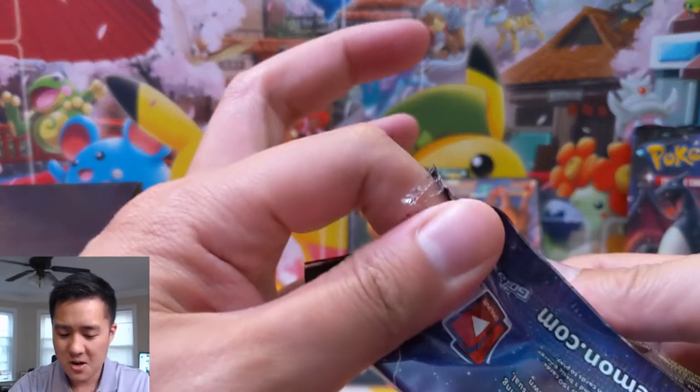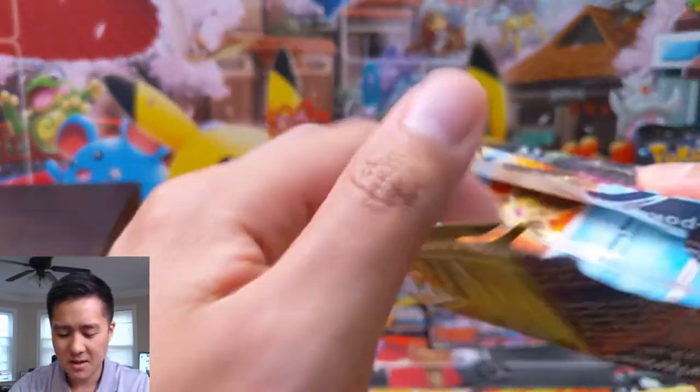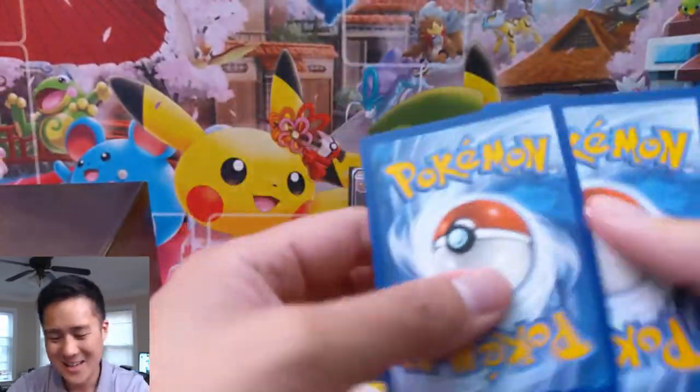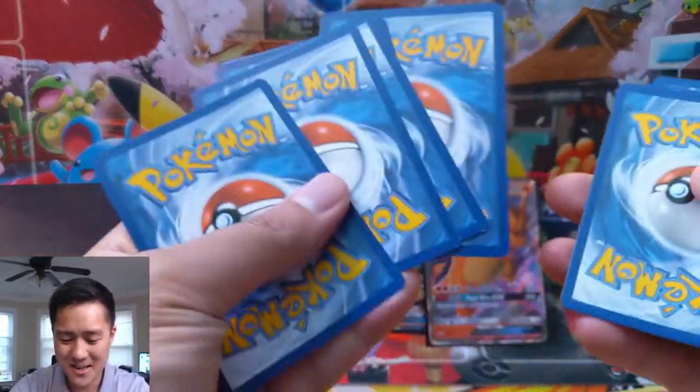I suppose the Charizard can make up for most of that lack of hits — we'll call it like one hit so far for this box. Still got a lot of ground to cover to catch up to that other tin.